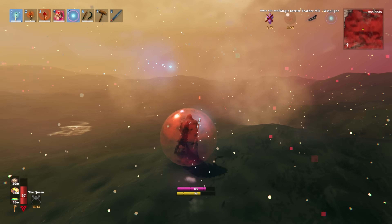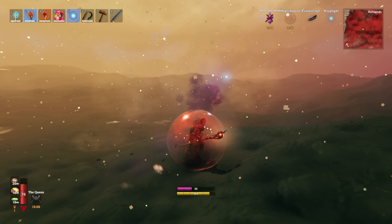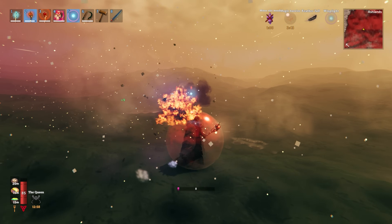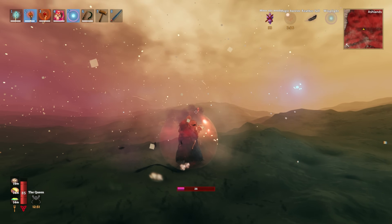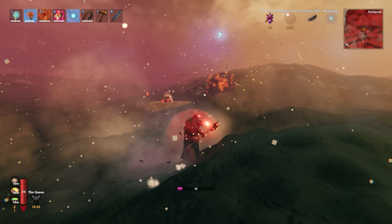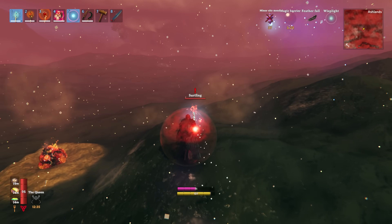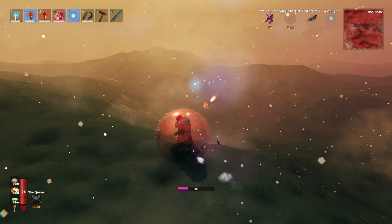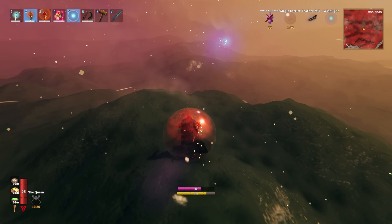Sailing to the Ashlands is a pretty interesting and unique experience. I'm not going to spoil exactly what happens, but prepare for some complications — take lots of resources with you and be ready for your boat to break. Navigating through some of the rocks and waters can be a little frustrating, but overall the uniqueness trumps everything else. It feels — and this is a weird thing to say — like you're sailing to a physical location where something epic is about to happen, more so than anything else in the game, just because of the effects in the water, the weather, and the sky.